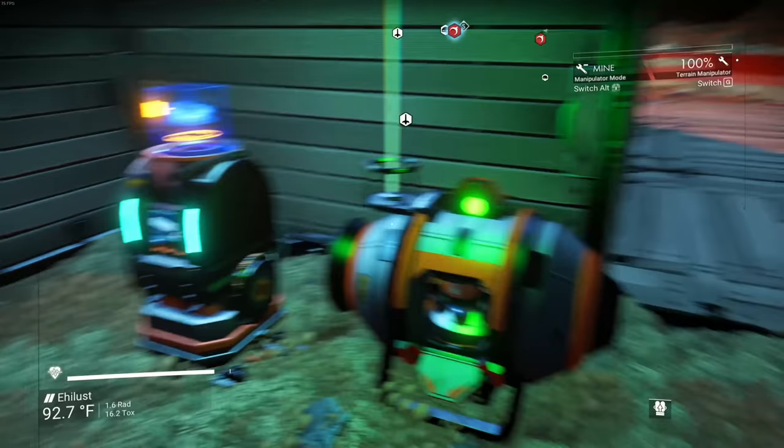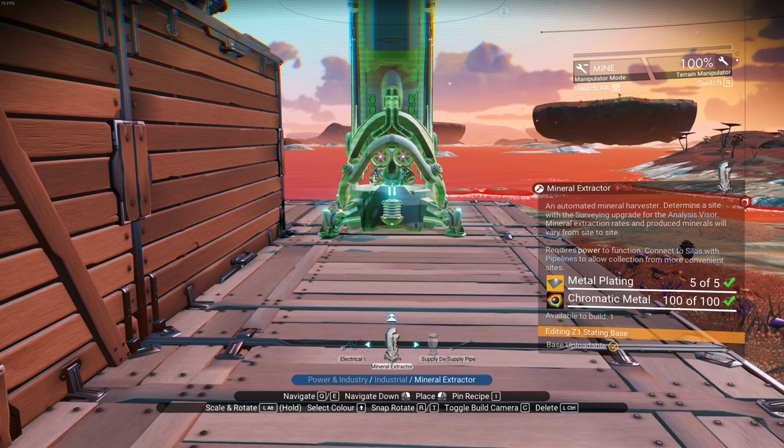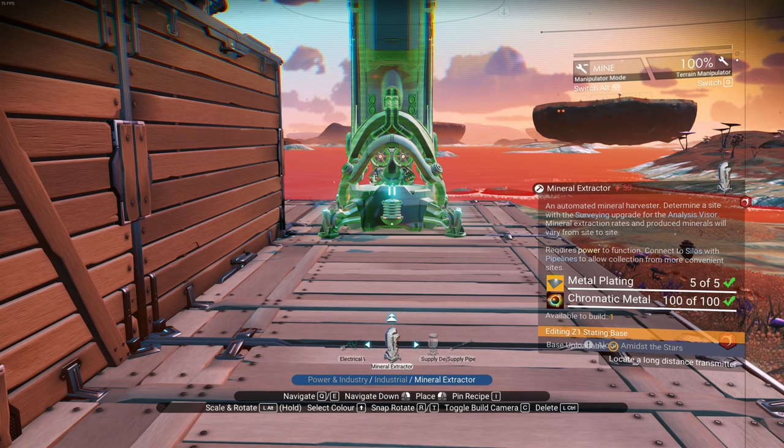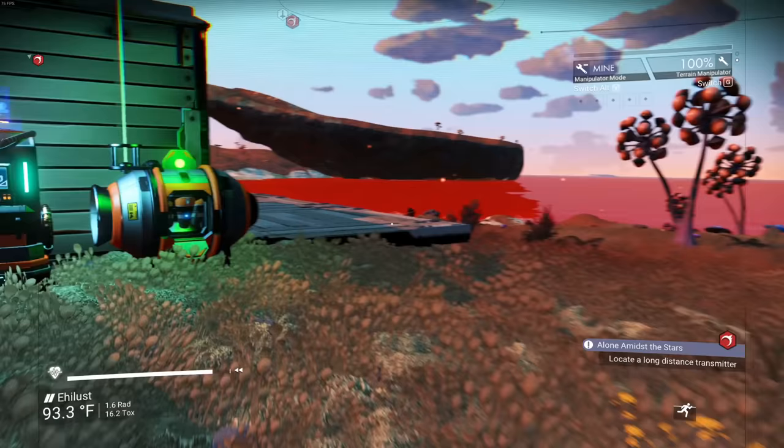That is a huge bummer. We do have the stuff to build one mineral extractor, but without the infinite chromatic metal loop, we'll be constantly running out. We need to find a copper deposit to keep things going. That used to be THE way you did it — set up these refiners and never worry about chromatic metal again. Oh no, everything is not awesome.